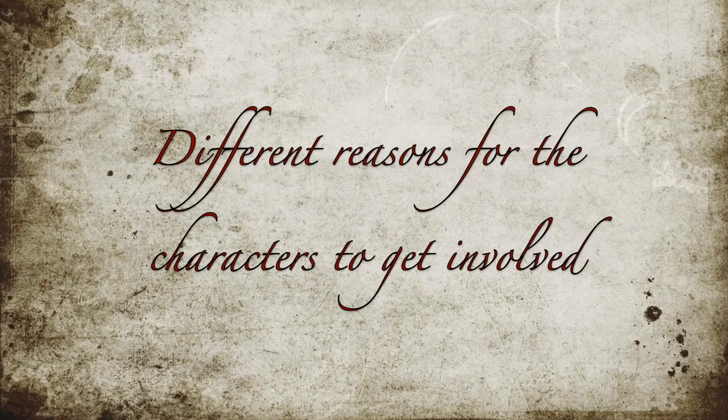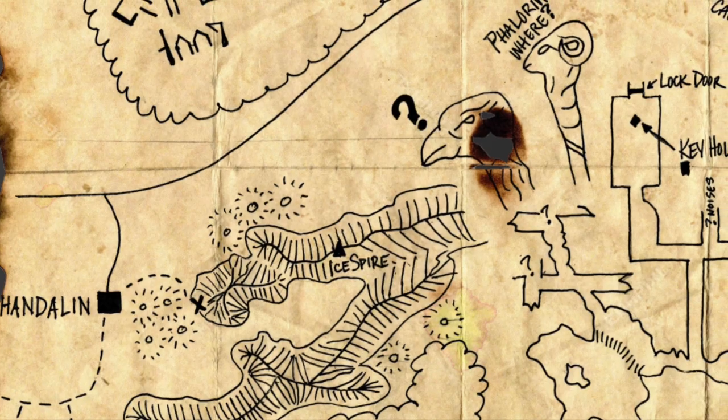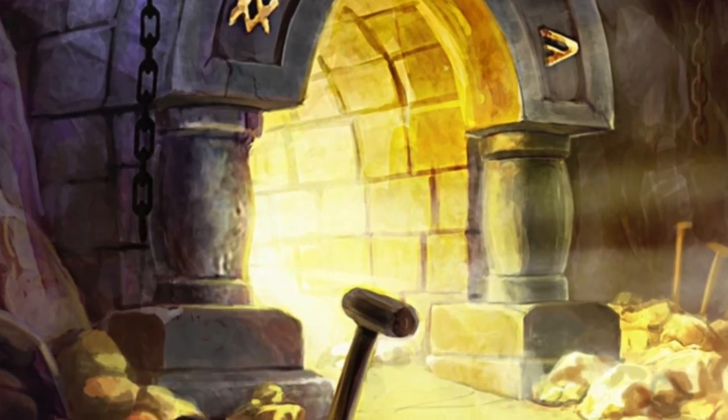A general tip for adventure writing is you want your hook to actually be many different hooks — lots of different reasons the characters could want to get involved. In Lost Mine of Phandelver, why do you go after Gundren? Gundren is your cousin, he holds a map to a historic arcane location, and it's also a mine that could make the PCs wealthy. Lots of reasons to go on the adventure. The hook for the Ambergle Estate dungeon is a variation of that — it casts a wide net and hints at several different objectives, all accomplishable in a single location.